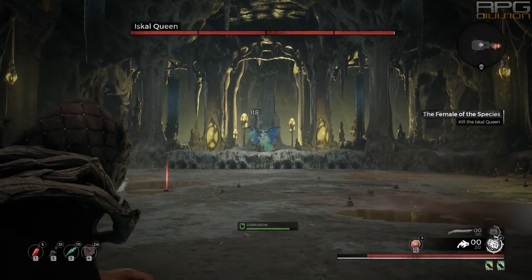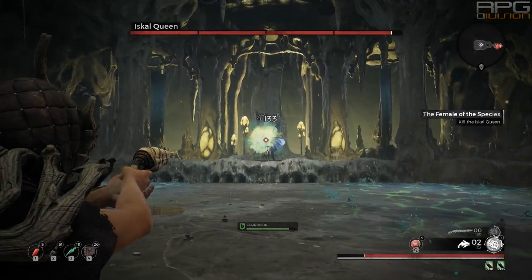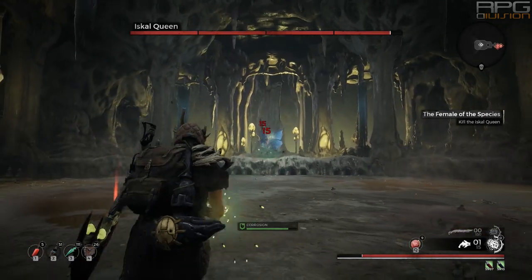As soon as the fight starts there's gonna be 2 waves of beetles coming right at you. Delete them from existence and then start damaging the boss.